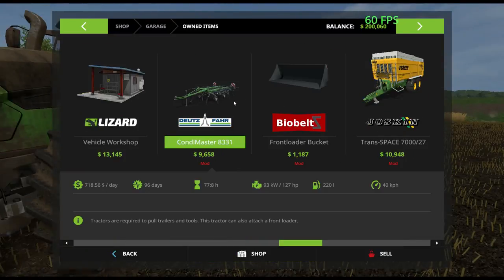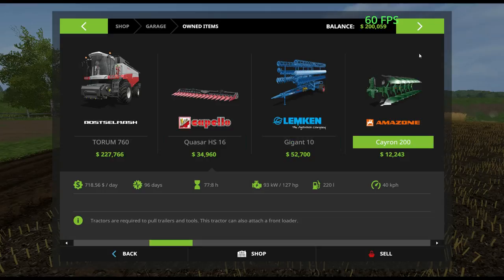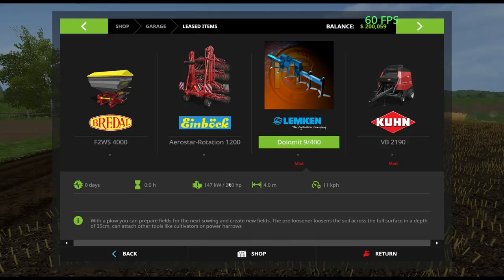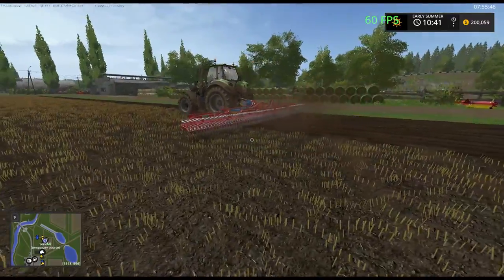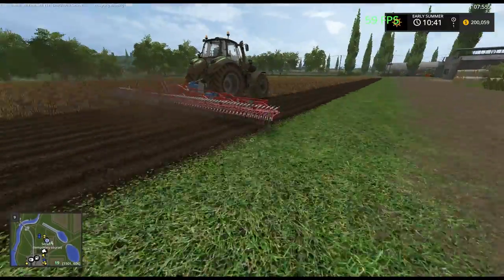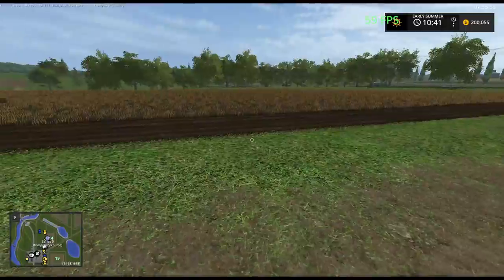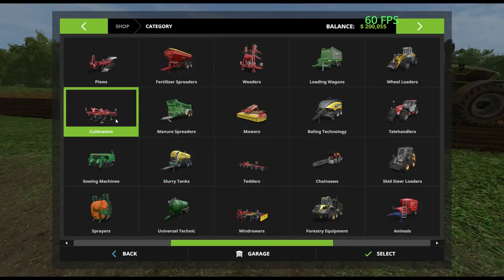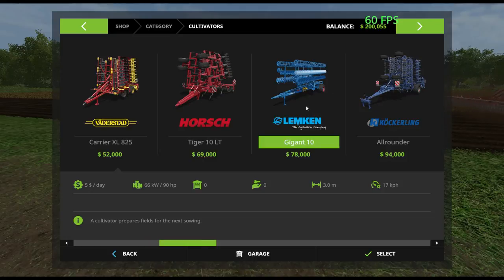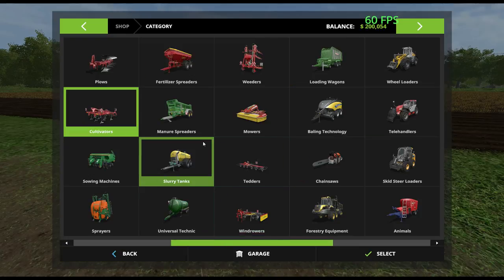I don't even know what the horsepower requirement is for that — probably less than a hundred. Well, maybe not, it's four meters. Least 200, okay, maybe it's higher than I thought. But basically what this is doing is any place you may have missed for fertilization, you're going to catch it. That's pretty neat. The tractor's still overkill for that particular procedure. And the same thing is going to happen in the Kuhn DLC when that comes out, which is going to be today at some point.